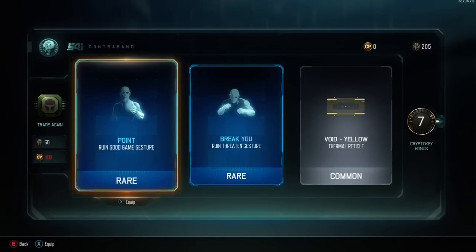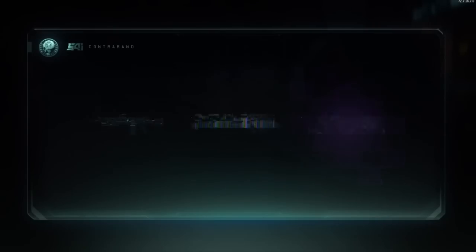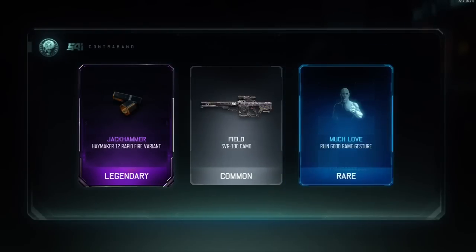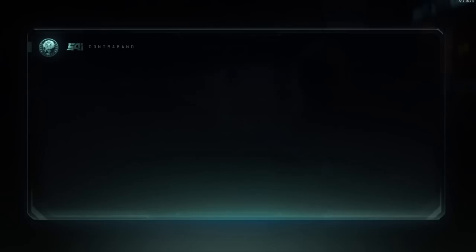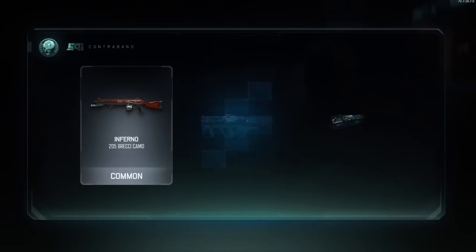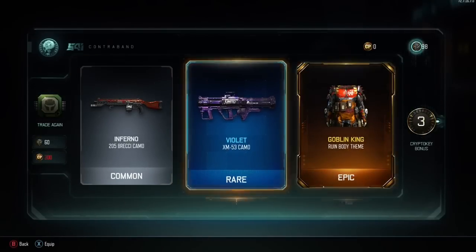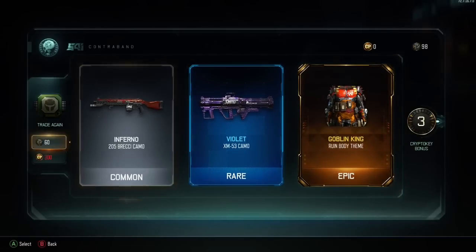Here we go. We've got two taunts and gestures — I think I already have them, though. Even the bonus crypto keys on the side are the usual; we're spending 60 crypto keys for a drop, they should at least double that to give us some keys back. I'm getting upset because I love the game to bits, but Black Ops is really disappointing me with supply drops. But let's put a smile on my face — I got the goblin king! I really wanted that, so now I've got the full goblin king suit.